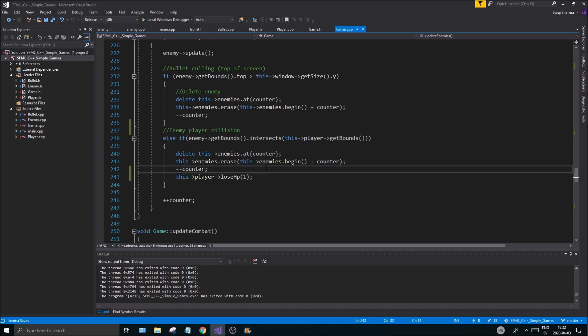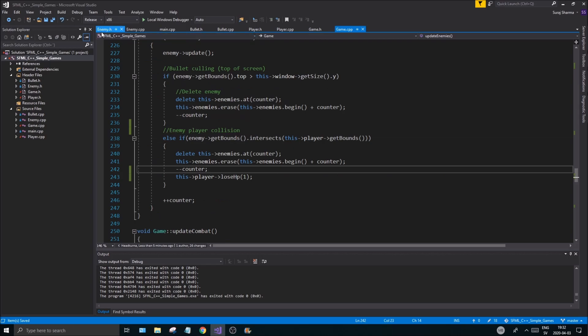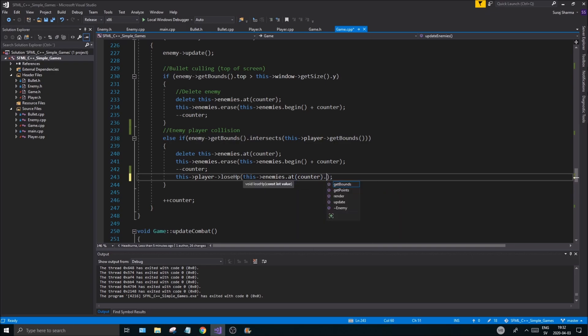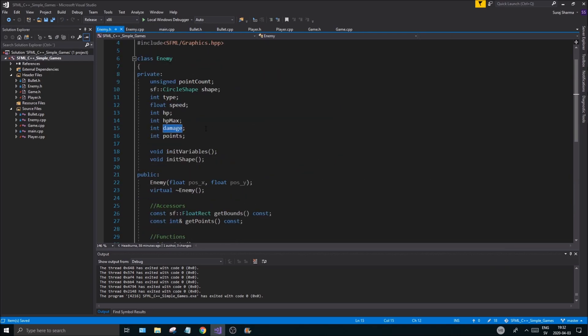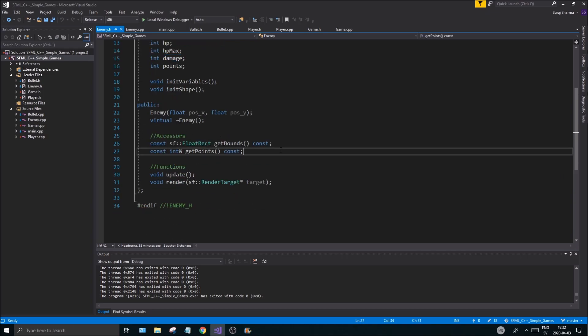You can set different damage values for different enemies. We actually do have a damage member, so let's use that. We'll do enemies.at(counter).get_points — actually we're going to get the damage from an accessor. Go into enemy.h and create this function: const int get_damage() const.